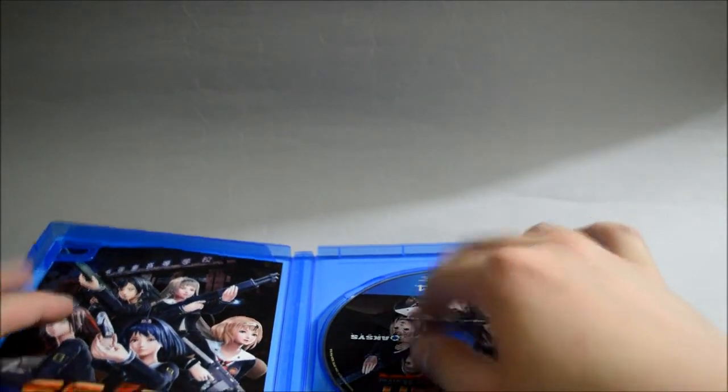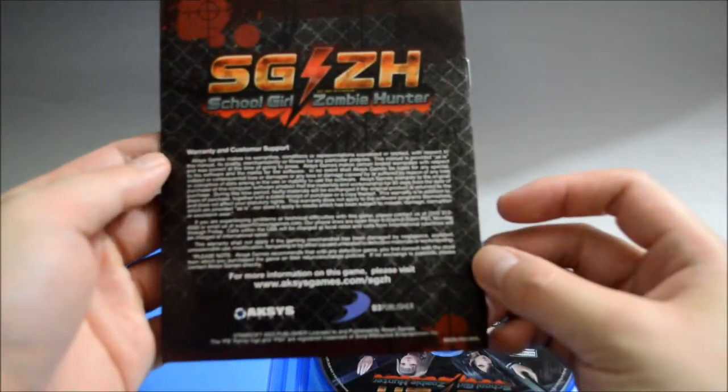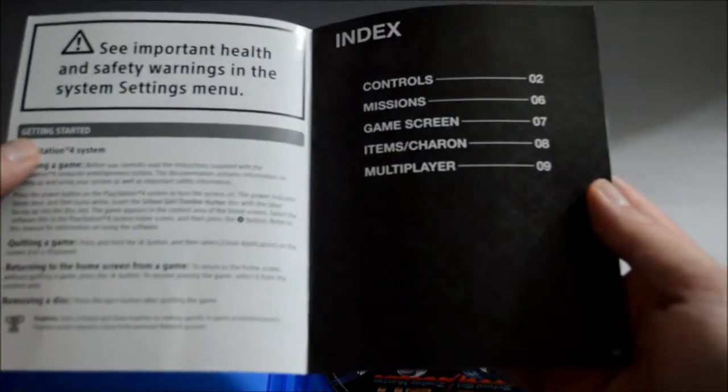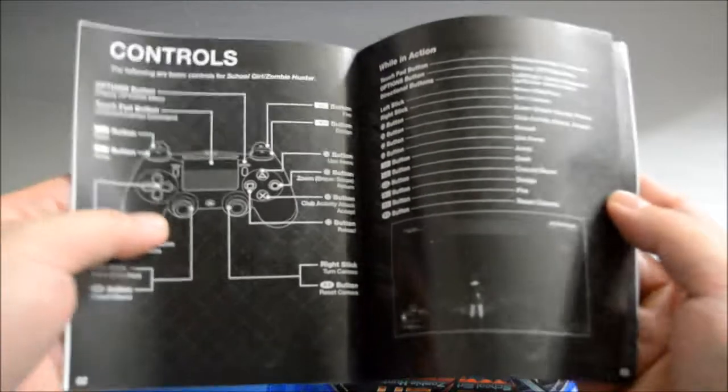Let's check what's inside. We have a manual — it's a small booklet. Let's open it. There are 9 pages and it's a black and white manual. We have some control information here.